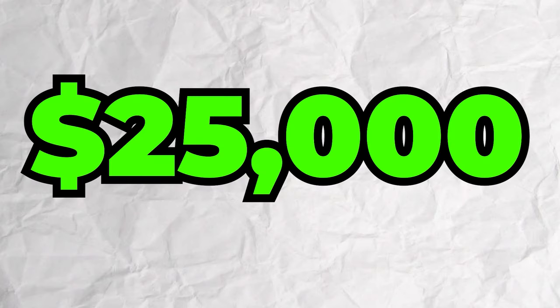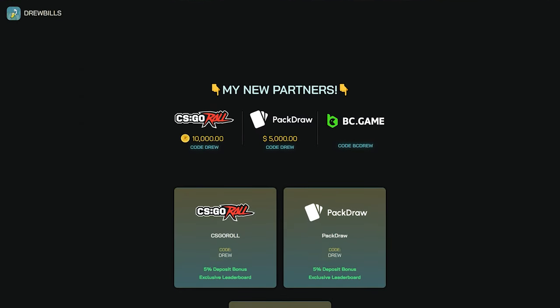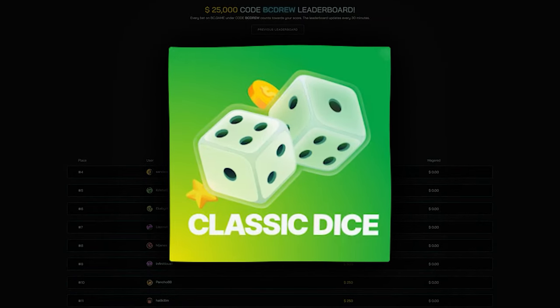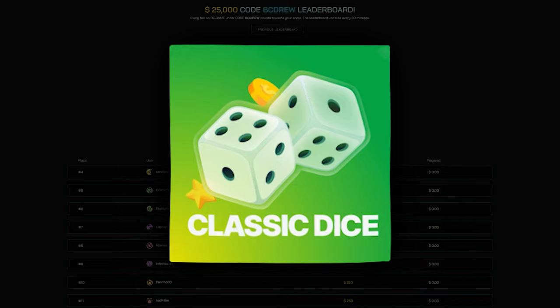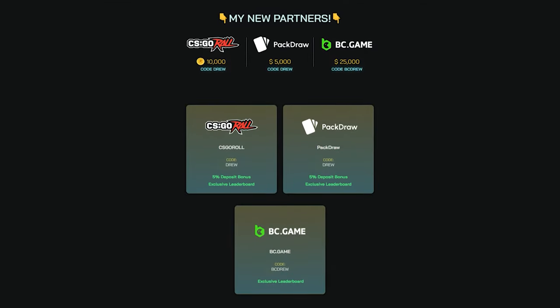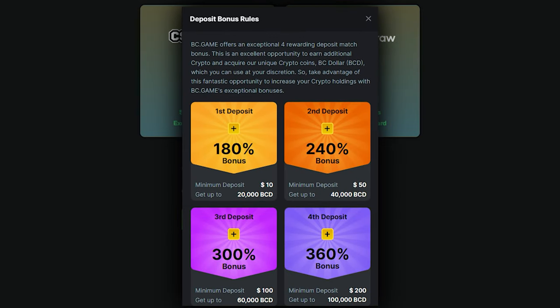Alright guys, really quick — I gotta mention how you can win a share of 25,000 every single month under my code on BC Game. If you go over to drewrewards.com you can see the leaderboard where the top 13 winners under my code get a split of 25 grand, and the top guy gets 10,000. You cannot just use this system with dice though — for the regular people who just play slots, it's not completely fair to them. At the bottom of the screen is my panel for BC.game — if you go over there and sign up under my code you also get access to a variety of deposit bonuses up to 300% deposit bonus.